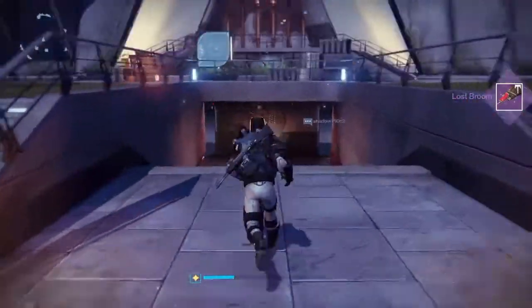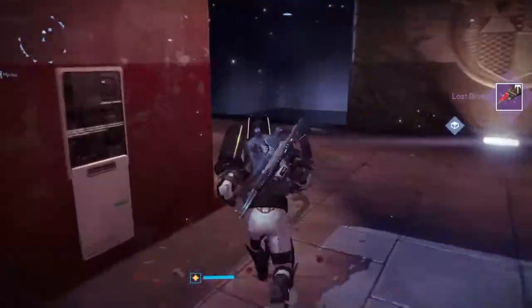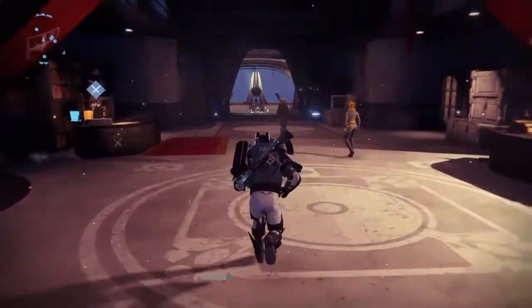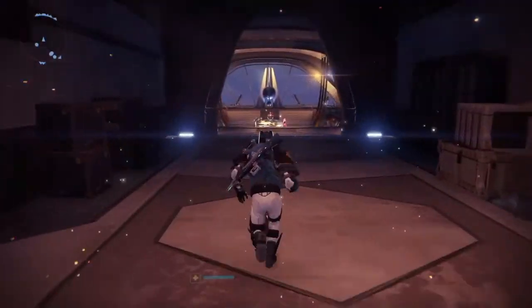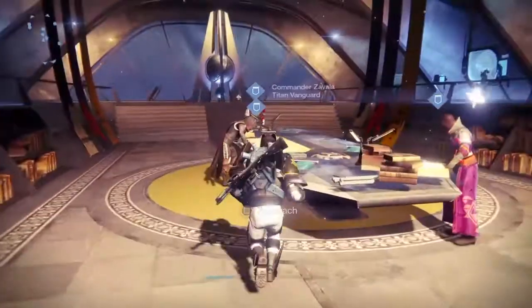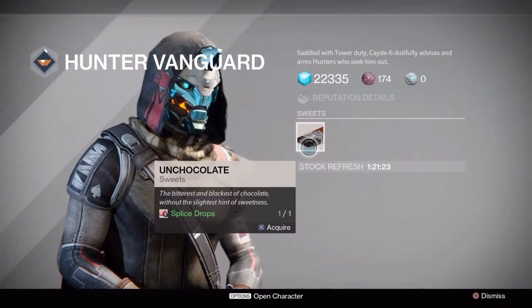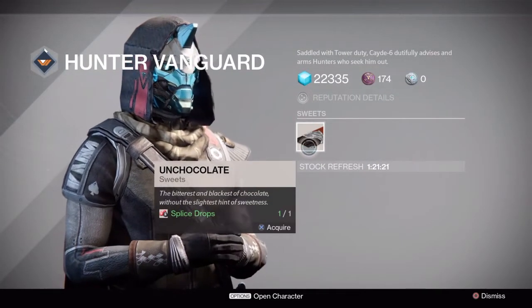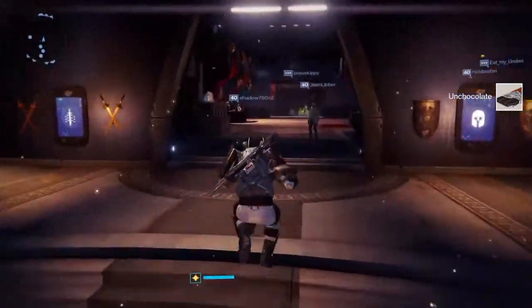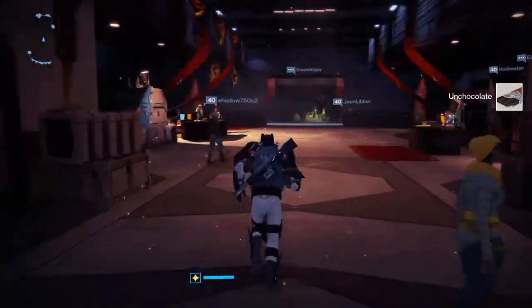There is the lost broom right there. Now it's time to go and talk to Cayde-6 and make a trade with him. Lots of running back and forth, but if you like black shaders I'd say this is worth it — plus the broom is just some silly fun added to the game. Trade with him for hot chocolate.